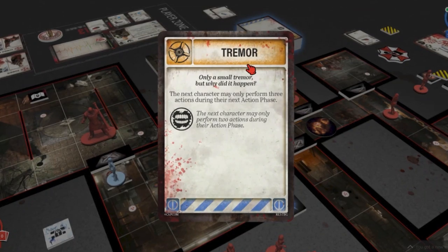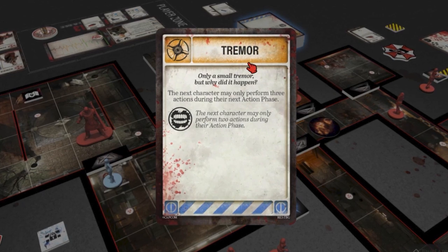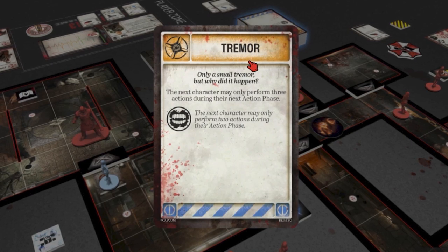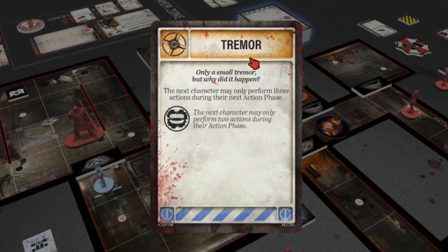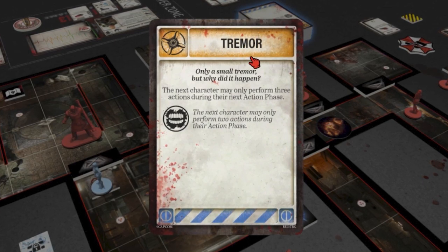After your actions, enemies react — they move or attack — then you draw from the tension deck. Most of the cards are all clear, nothing happens. But sometimes something horrible will happen: spawn an enemy on the same tile as you, or a flock of crows attacks and you need to make a dodge roll. The cards also have icons below the standard text that only trigger if the city threat level is at a certain point.